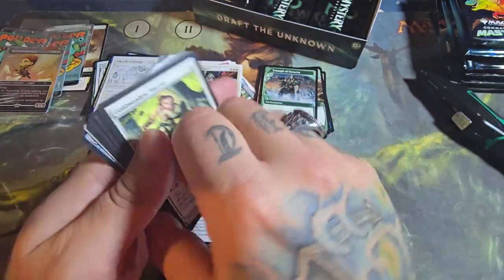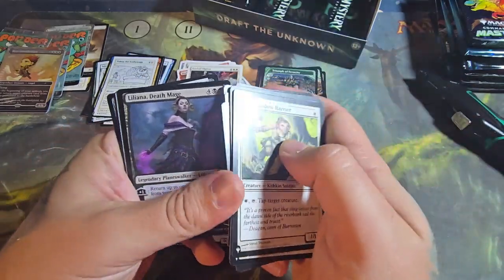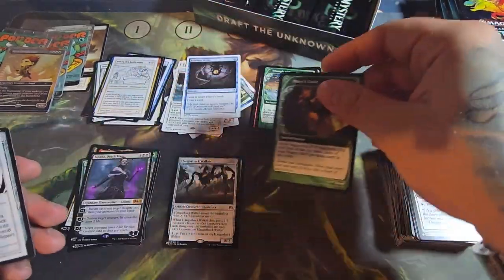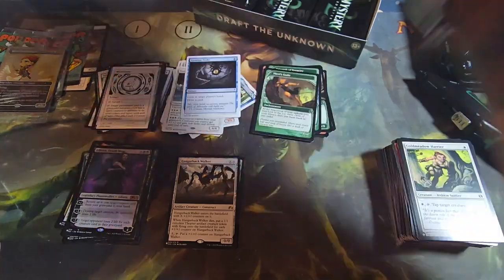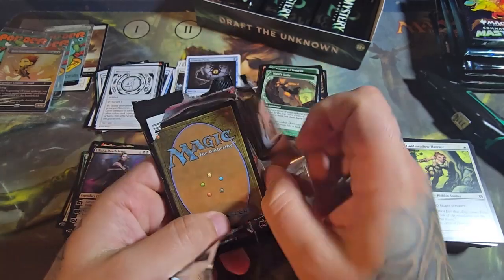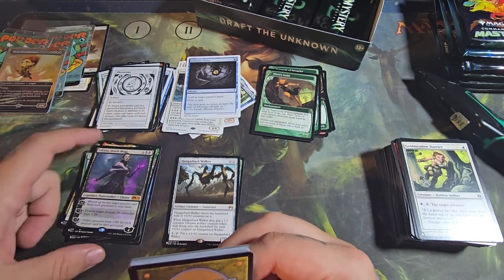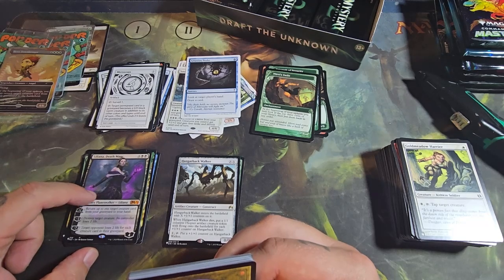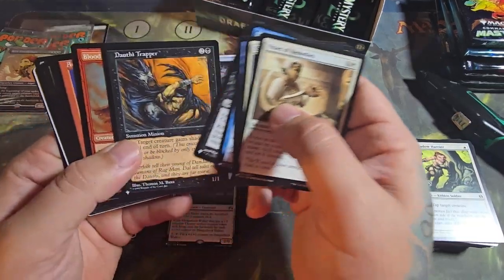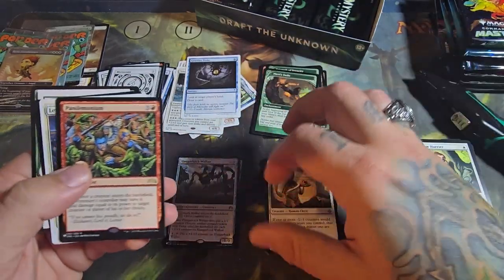At least you're getting an idea of what to expect in the Mystery Booster 2. Liliana, Death's Mage right there — Core 21, that's the Planeswalker deck. So this is only in foil — you can only get this in foil, really, because this is the Planeswalker deck Liliana. That's one of the only non-foil ones you can get, actually a good card.